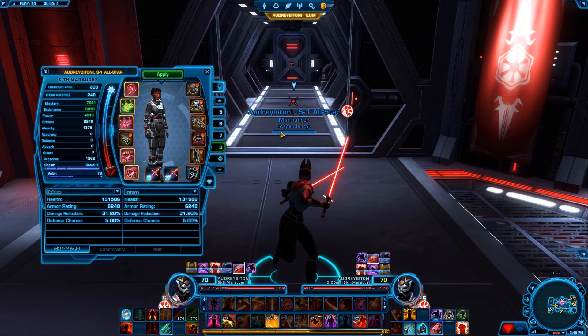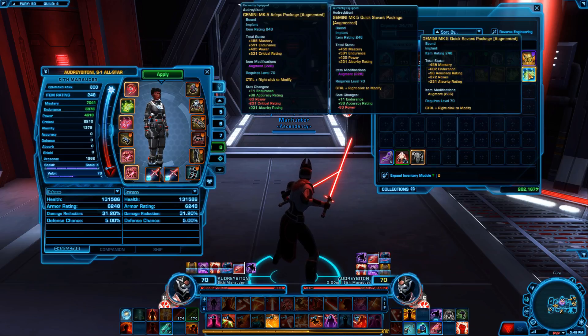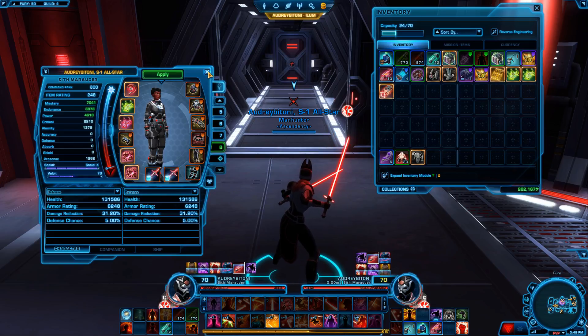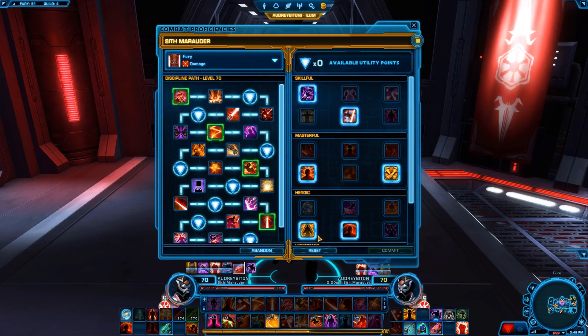When it comes to gearing, expertise is no longer in the game. What I do is have different pieces of gear that I swap out. For instance, these two implants have accuracy and these two don't — I have them set up so when I PvP I simply swap them out. Same thing with my headpiece and boots. It's good to have a different gear set ready. You can bring your PvE set and do okay, but if you really want to take your game to the next level, this is the best way to do it.